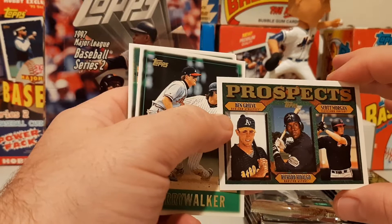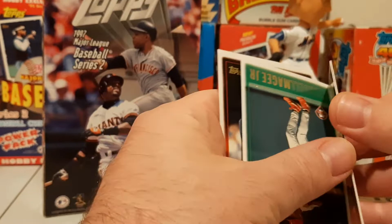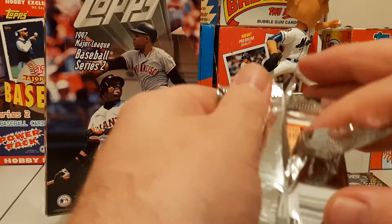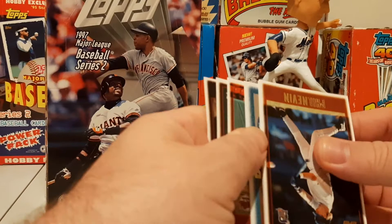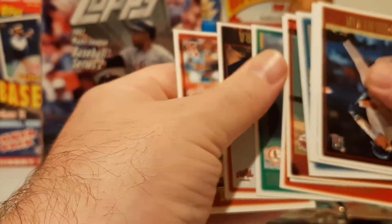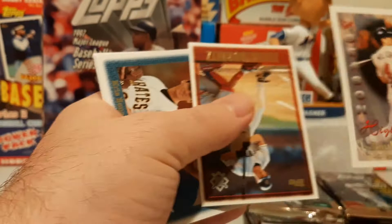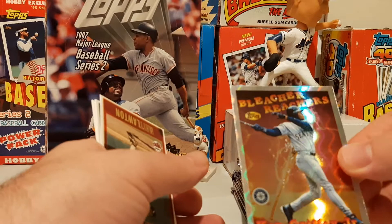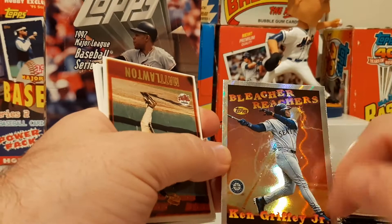Larry Walker, Quentin McCracken, Pat Mears. I remember growing up, the binders that we had were like of players — all the different players that we collected, or that we got a lot of cards from, they'd all be together. And Pat Mears was one of those guys, I remember — don't ask me why. Paul Molitor highlights again, Chris Benson and Billy Koch again. And there we go — Bleacher Reachers Griffey Jr. insert, lots of damage on the foil, but that's in my PC anyway, it's not going anywhere.